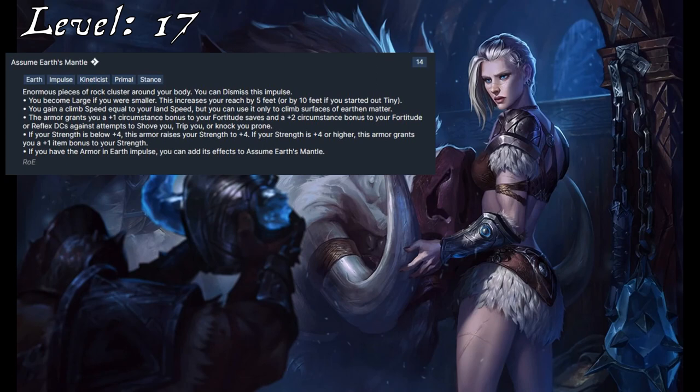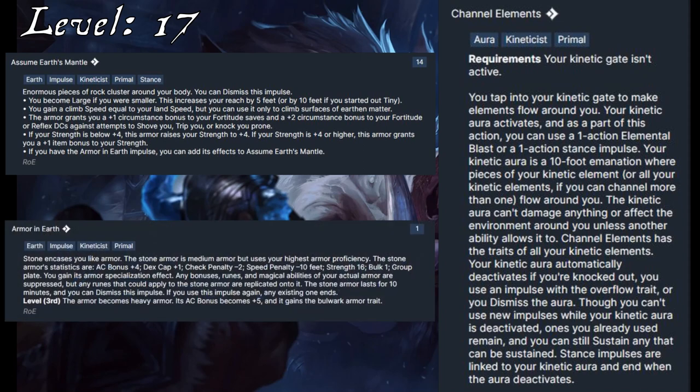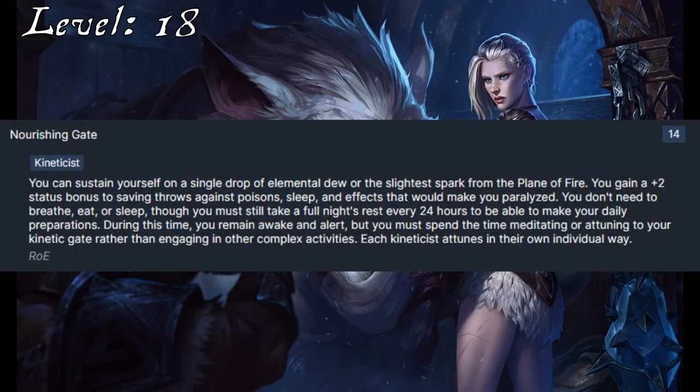Aside from the general buffs — such as making her Large, increasing her reach and Strength, and making her harder to move around — it does provide a unique benefit. Assume Earth's Mantle is a stance, which means that when Sejuani channels elements, she can choose to activate it as part of that action. The final clause says that when she uses this, she can add the effects of Armor in Earth to this impulse, meaning she can armor up when she channels elements instead of having to spend the additional action she's had to do up until now. Befitting her status as a leader, Sejuani takes the Heroic Presence Ancestry feat, which makes her and her team even tankier, and then she will increase her Survival to Legendary. Nourishing Gait at 18th level offers some bonuses against effects that would paralyze Sejuani, which unfortunately is the closest she really gets to the slow immunity of her passive.